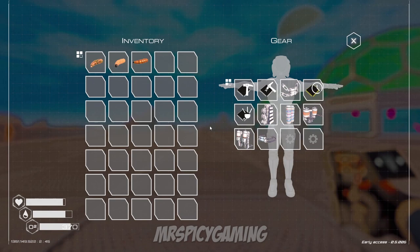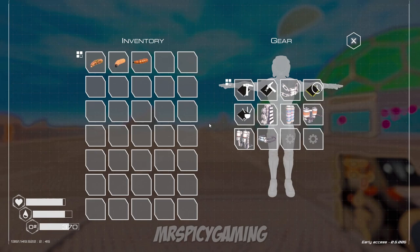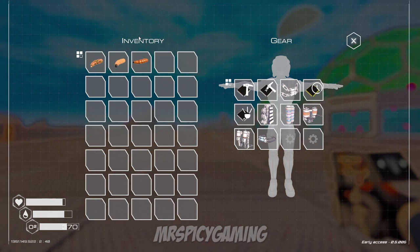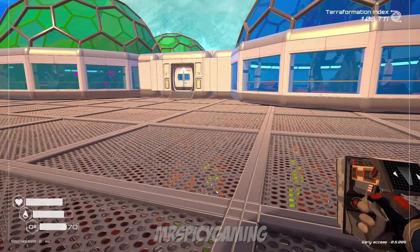Our first category are the basic larvae. These are the ones you just find everywhere in the world that spawn in and have only a use in crafting. They cannot be thrown into anything to produce a butterfly, bee, or any other critter — they are simply for crafting. These are the common, uncommon, and rare larvae. Obviously the common is going to be a little easier to find than the uncommon and the rare.